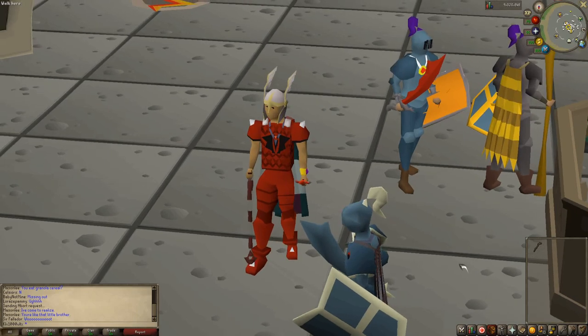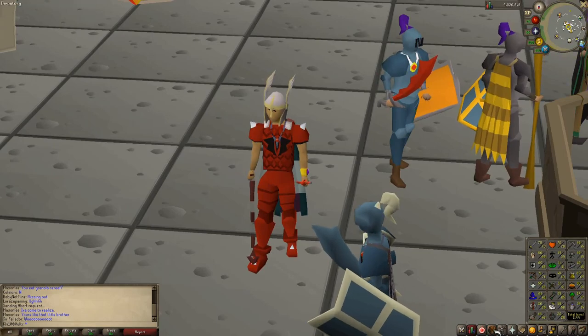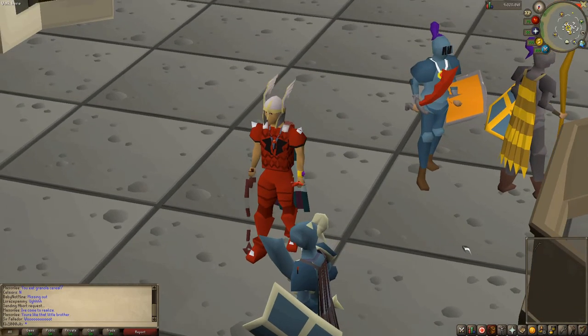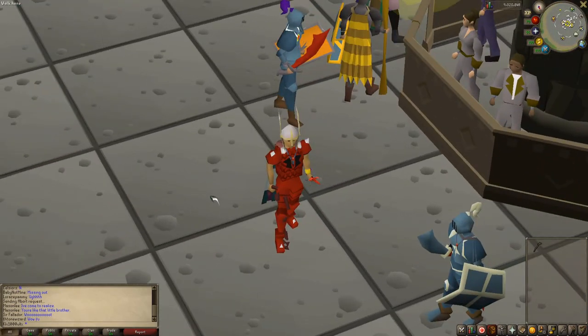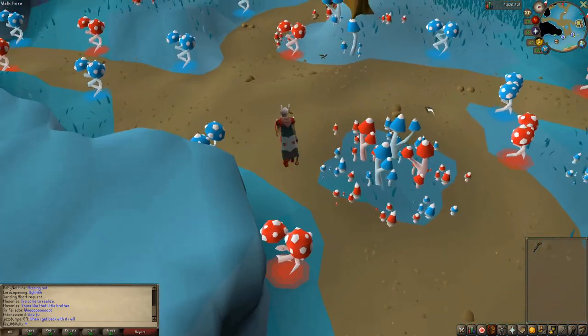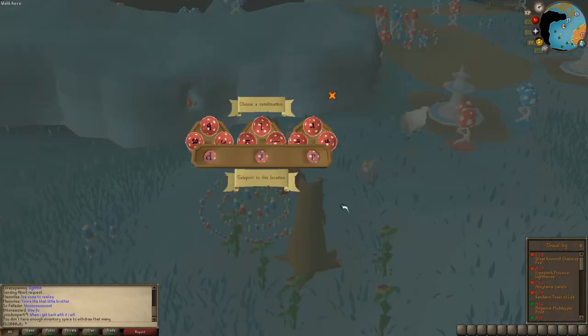That's pretty much all the requirements. If you have the Ardoin medium and decent-ish stats — my stats aren't too great but you could use these stats — I'm sure you could use much lower too. Let me show what your inventory is going to be looking like. This is where we're going to be banking, from the Zonaris fairy ring, over just here, right at these bankers.